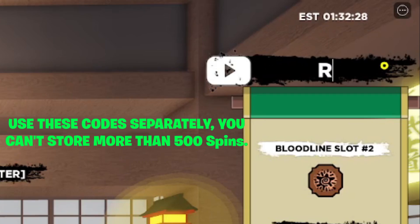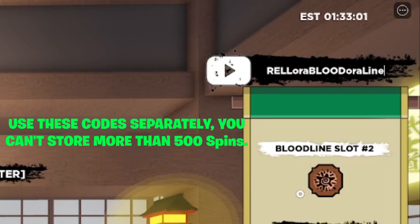We have more than 10 codes in this video, so make sure you watch all the way to the end and don't skip any part — sometimes when you skip you end up missing some of the codes. Code number two is 'REL LAURA BLOOD AURA LINE' — very confusing code. It's all caps R-E-L-L, lowercase o-r-a, uppercase B-L-O-O-D, then lowercase o-r-a, uppercase L, then lowercase i-n-e.